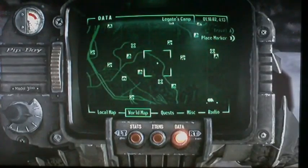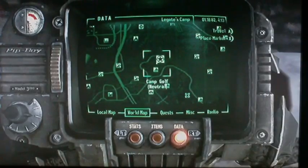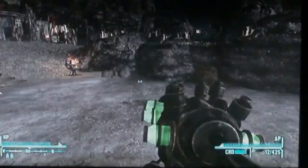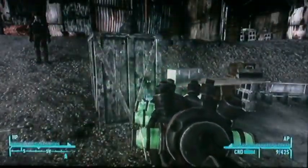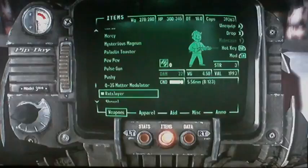It's at the RepConn Headquarters behind a very hard door, but you can also go all the way around the building and get it that way if you want. It shoots quicker than any other plasma rifle in the game.